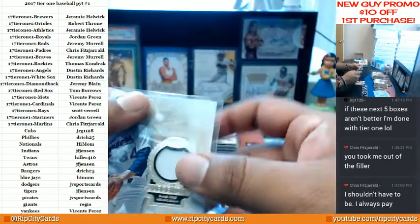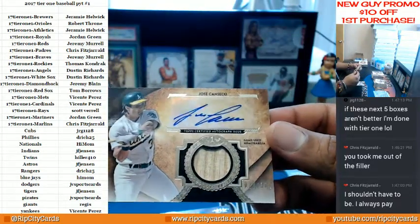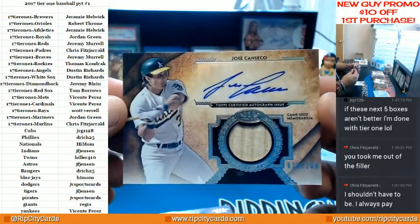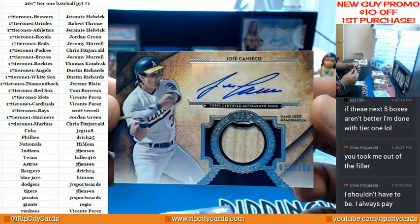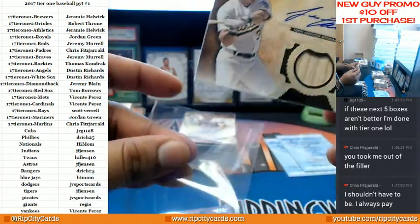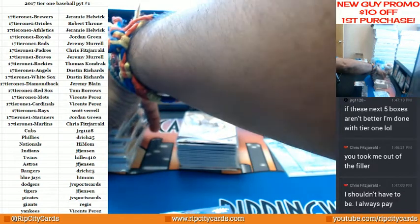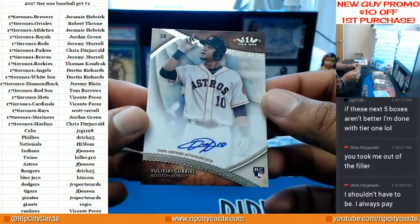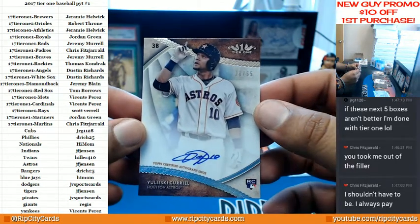Is that a bat? It is — for the Oakland A's, number 28 out of 100, Jose Canseco. A little piece of the bat right there with sticker auto business. Number to 65 for the Astros, Yulieski Gurriel with an auto.